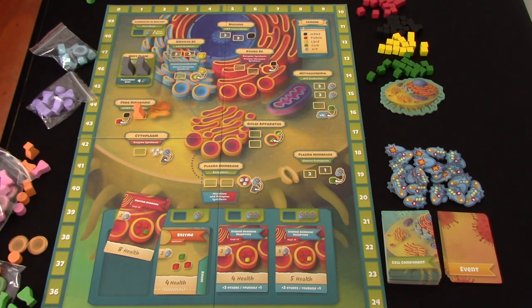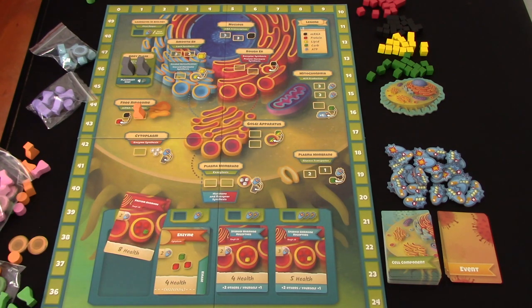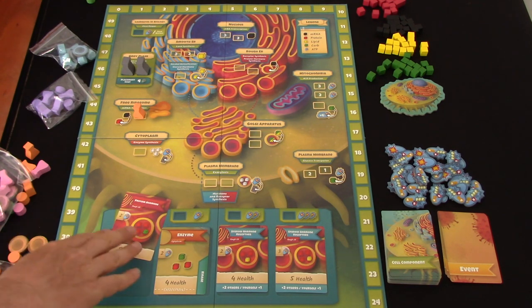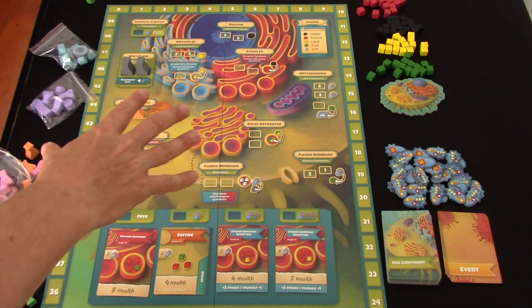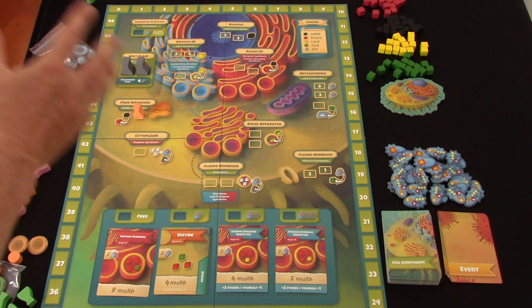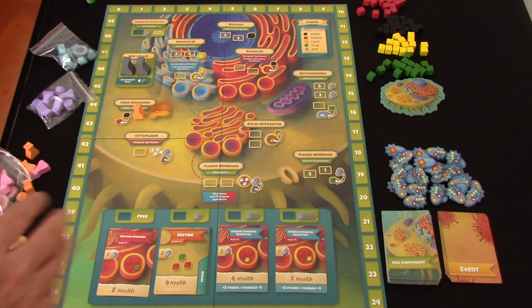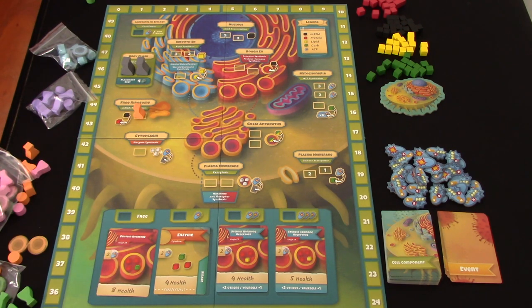This is really useful because at the end - in the final round of the game, when this event deck's gone through - you may have some stuff on the board with not enough workers to finish off. So those grey flasks are really useful in that end turn to finish things off and maximise your points.